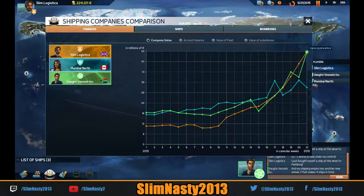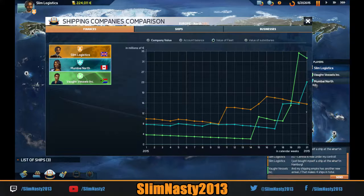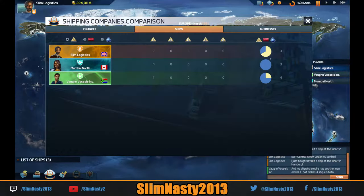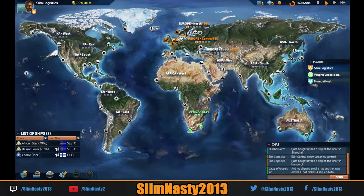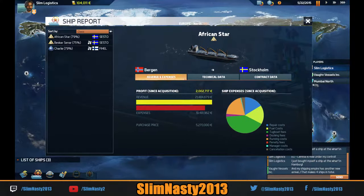Let's have a quick look at our things. Our current company value has just shot up there — that's us. We shot up anyway. Bank balance is not too bad actually. Value of fleet's gone down; value of subsidiaries should have gone up. I know there's a way of renaming ships somehow — I've seen it in here. Ship report — there you go. How do we do it? If you know, let me know.